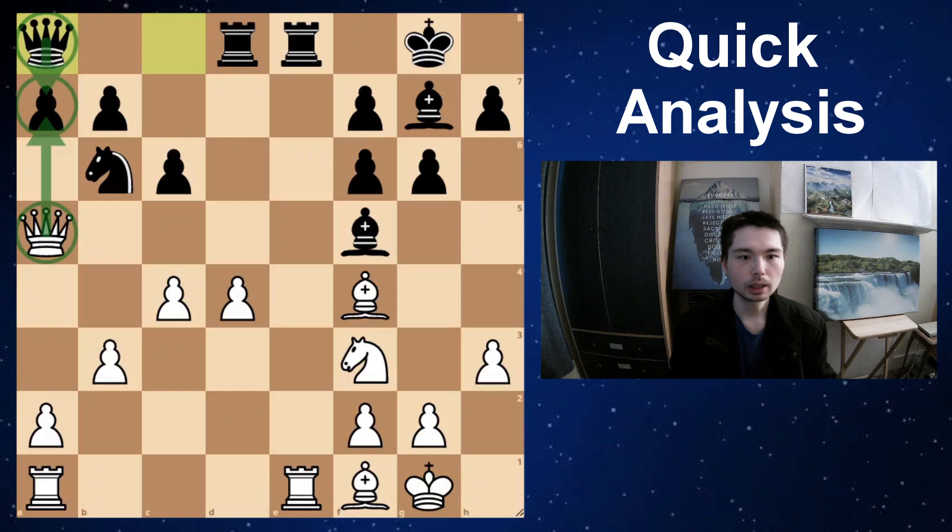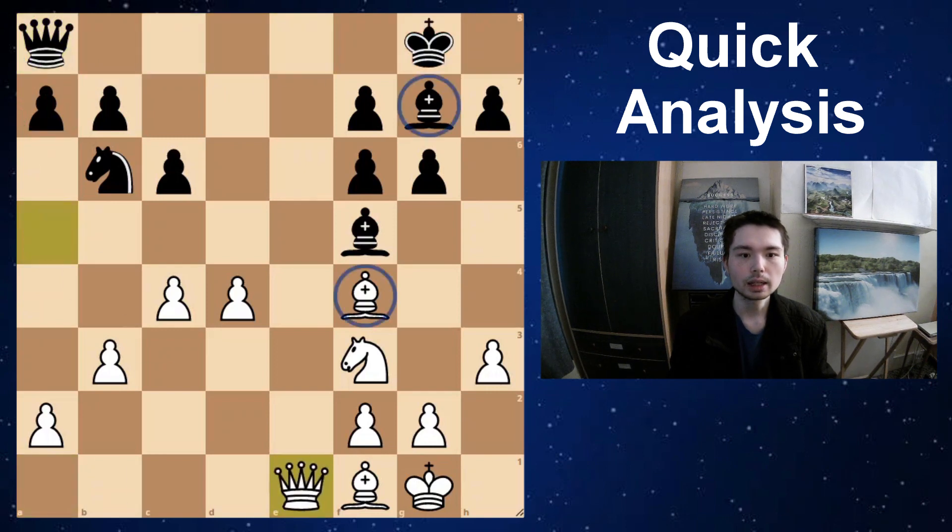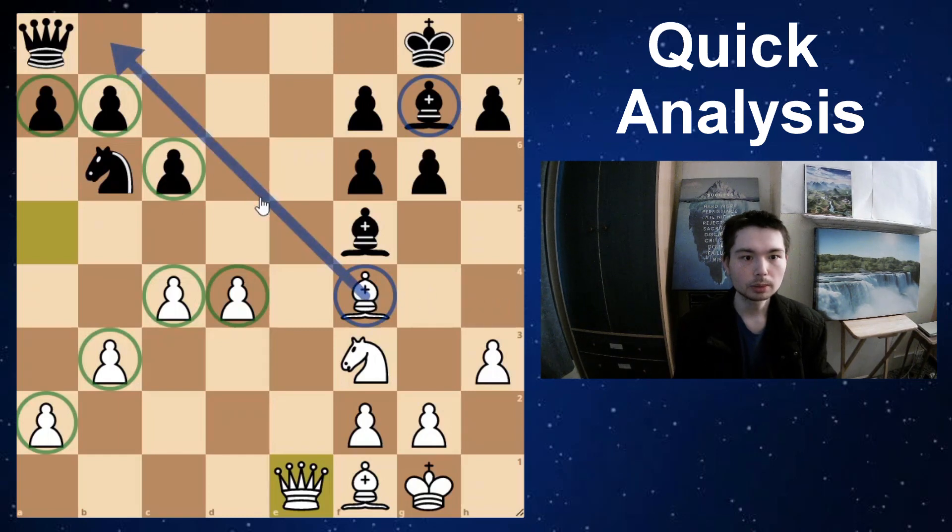Perhaps the rooks are equally good, so Carlson decides to trade both sets off — take, take, Rook e1, take, take. Why is white much better here in the endgame? Four against three — this is to white's advantage. Consider the pieces: this bishop is much better than black's bishop, which is dead at the moment, trapped behind its own pawn. This knight is restricted, can't really go forward, might have to go back. White's knight is well placed. Overall white is better.